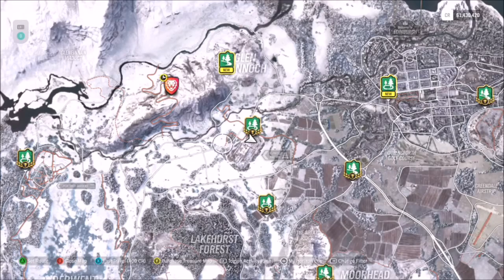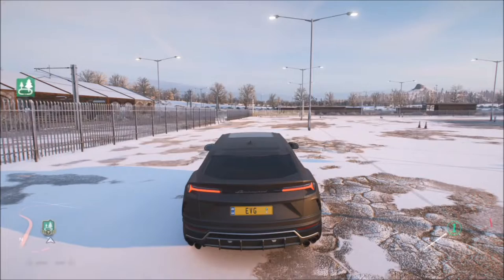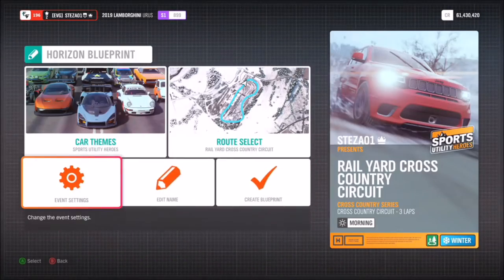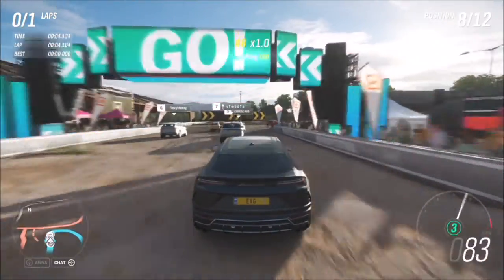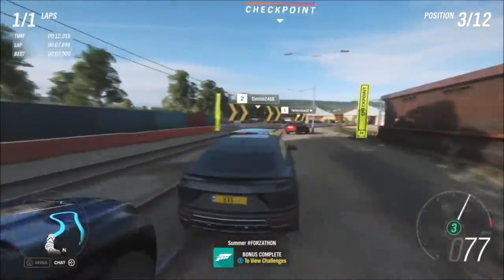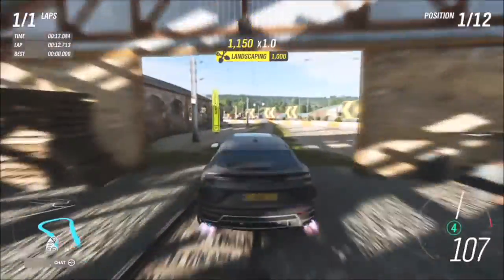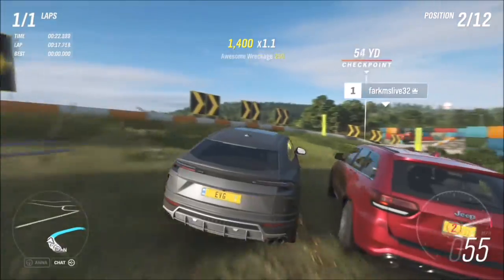The next challenge wants you to win three cross country circuit events. First, filter the map to show cross country events and pick the circuit ones, not the sprint ones. I went to the Rail Yard cross country circuit — it's the quickest and easiest. Set up a blueprint for Sports Utility Hero vehicles and do it for one lap. You don't have to do it on expert difficulty; this is a Forzathon event so you can play on whatever difficulty you want with any assists on or off.